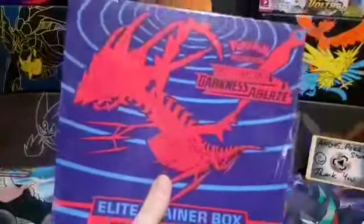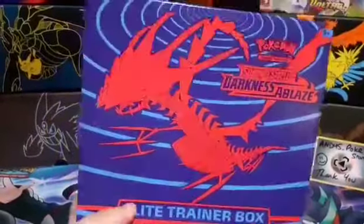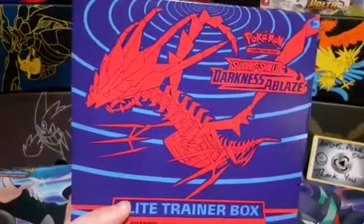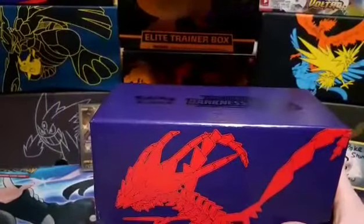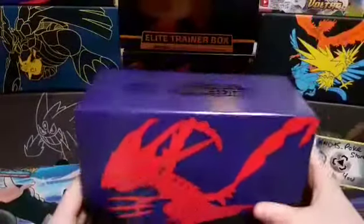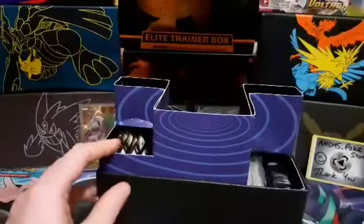So we're going to get into this, but you don't want to see all the faffing around with the plastic, so just give us two seconds. And just like that, guys, we're ready to get in. So what do you want to pull from the box? Rainbow Centiskorch, more than anything. And I'm after the big boy — Charizard VMAX.